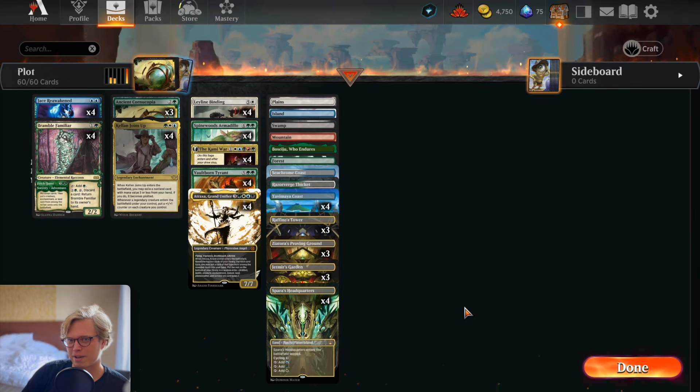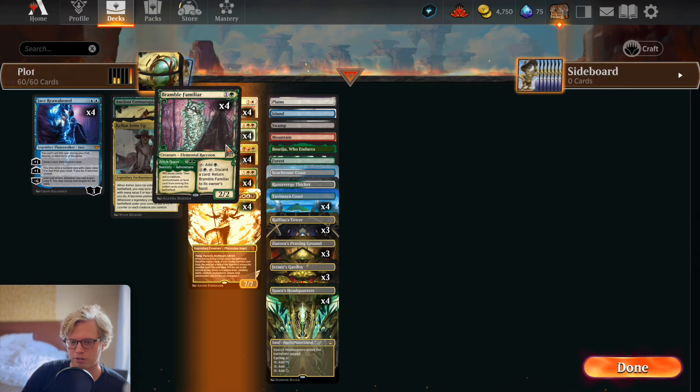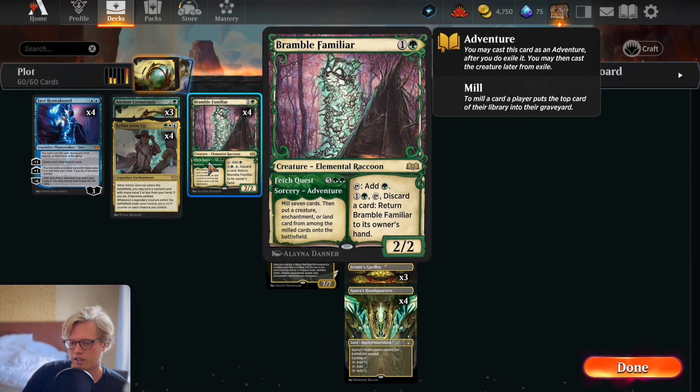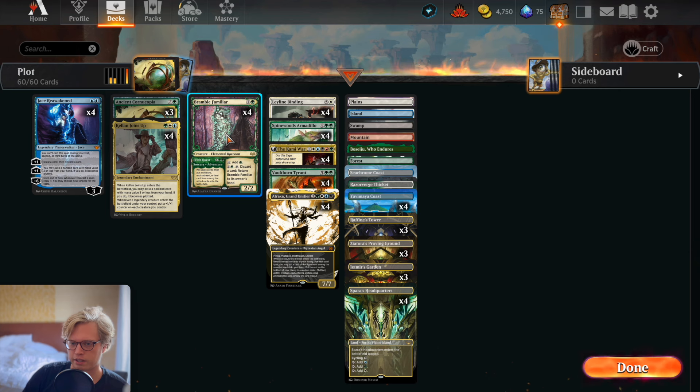Hello everyone, another fantastic magical morning. Today we're going to keep on ranking up in diamond, trying to get to mythic, and we are going to play a very interesting deck. We all know the Bramble Familiar from yesterday's video — if you didn't see it, check it out — where Invasion of Alara can play this out for free.